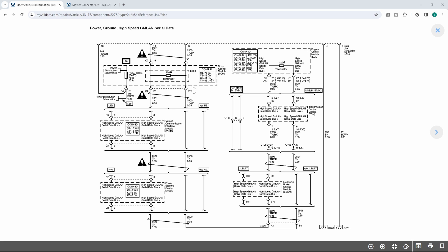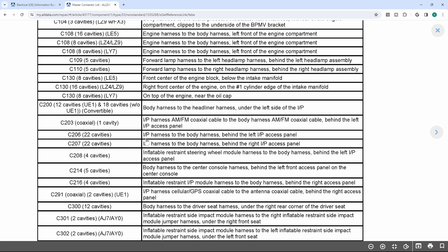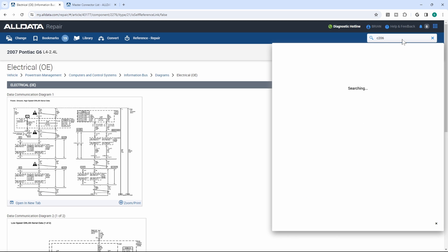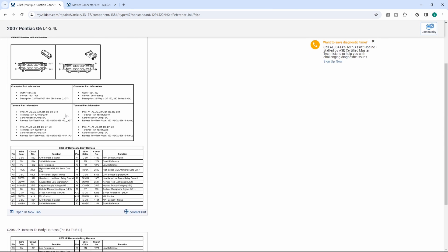So we want to find an easy spot to divide and conquer. In this instance I ended up looking at connector C206 — I figured this would be a nice place to split the network up, and I disconnected C206. Going into the master connector list, you can see C206 — it says it's an IP harness to body, left side of IP access panel. What I had trouble with was trying to find C206 in AllData; going to C206, it didn't really come up with a good location.